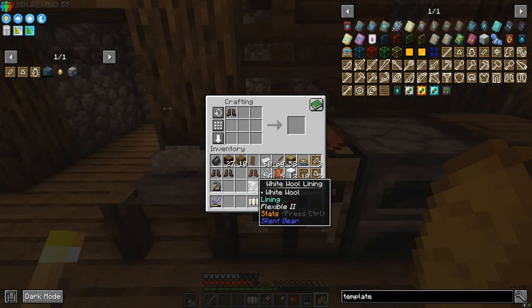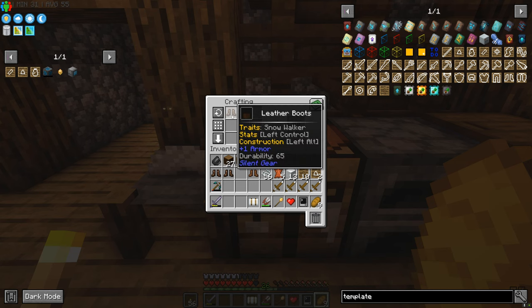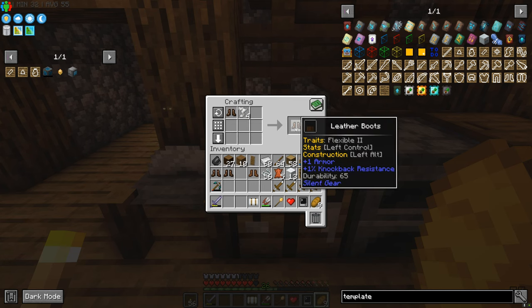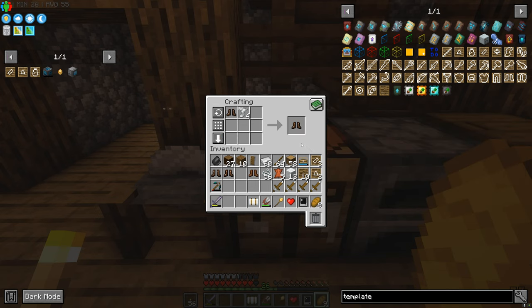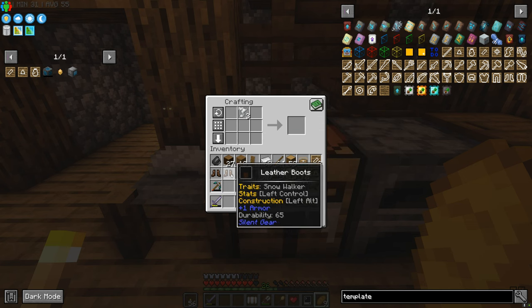Much in the same way we upgraded the regular swords to silent gear swords, we can do the same thing with armor, and much like the swords, I reckon we can upgrade these too with some pretty cool stuff. Four linings - let's line these boots. This has one armor, 65 durability - goes up with 1% knockback resistance, and snow walker: walk on powder snow without sinking. That sucks, but we're going to do it anyway.